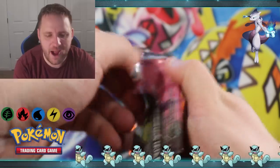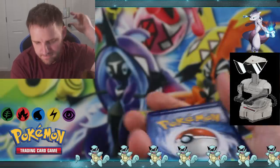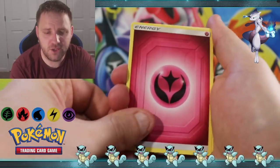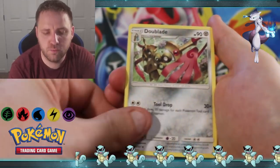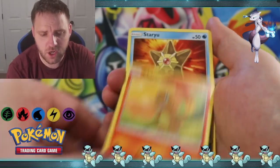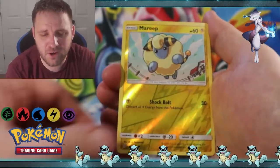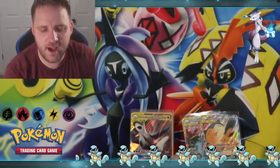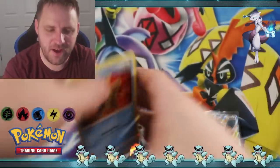First pack - Rob, go ahead and give us a guess for the energy game. He goes Lightning Energy - and we got Fairy Energy, no luck for Rob. Golduck, Doublade, Tentacruel, Pidgeotto, Charmander, Staryu, Litton, Zorua Reverse Holographic Mareep, and Alolan Golurk is the rare - non-holographic. I'm already up 1-0 on ya, Rob.